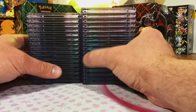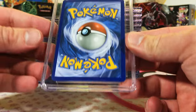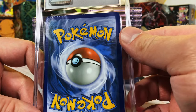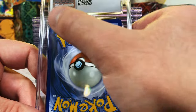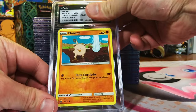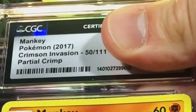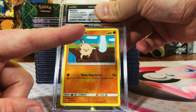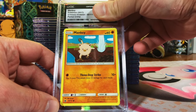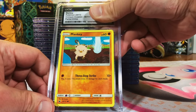Hey everybody, welcome back to the channel. We're going to dig right into this variation of sets. We got a lot to look forward to today. I already know what this card is because I sent in an error card and it had a crimped top. So let's start off with our first error card — the Mankey Common from Crimson Invasion. Partial crimp.